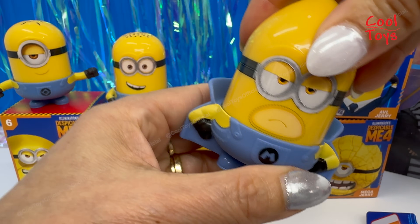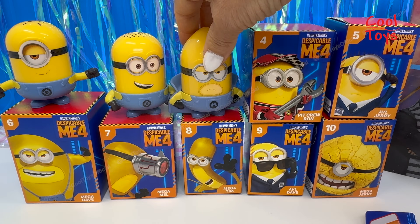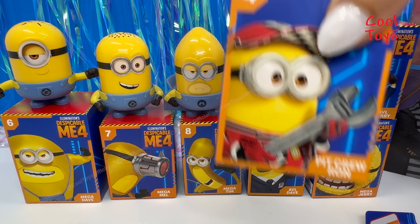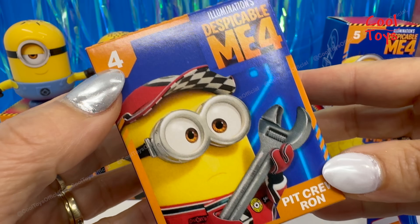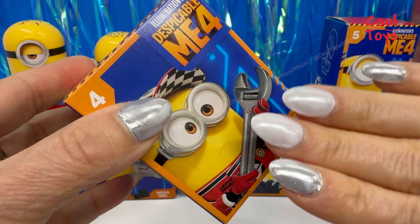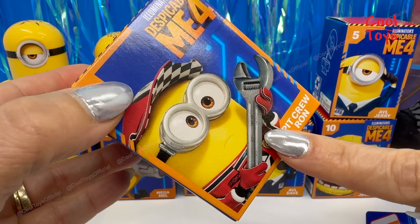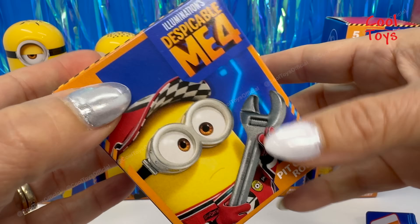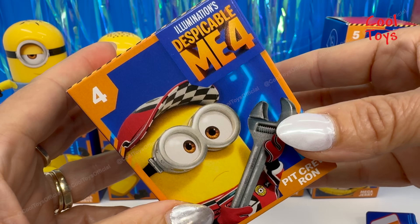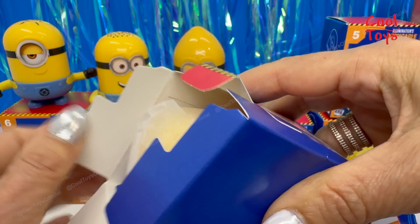We're gonna place Mega Ghost here. Next one is number four, Pit Crew Ron. I am very, very looking forward to seeing this little guy because of the wrench — his outfit is adorable. Let's open the box and see what we're gonna get.